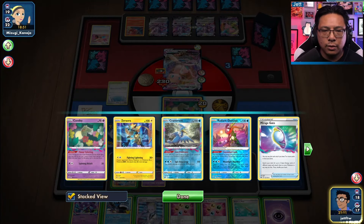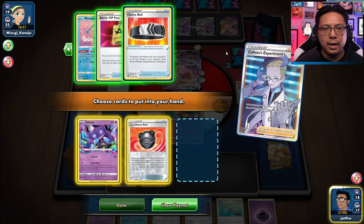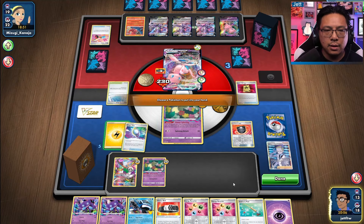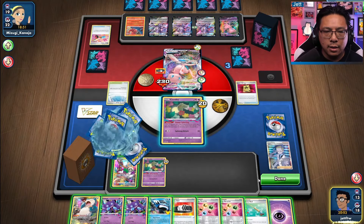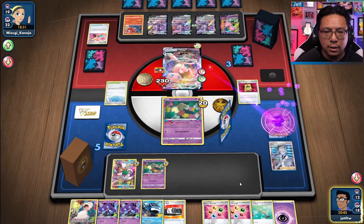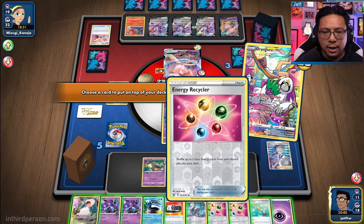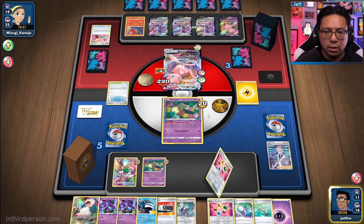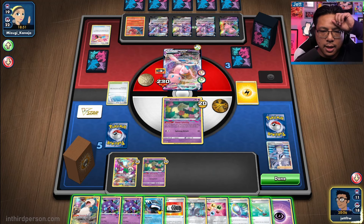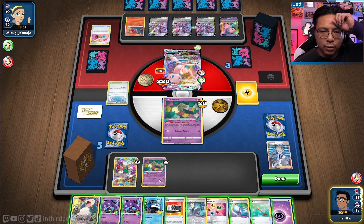We do get the Sableye and we have 10 in the Lost Zone. Let's see if we can get a Sableye, Heavy Ball, Choice Belt — I don't need any of these cards right now. We need to dig further into the bottom of the deck. Ideally a Mirage Gate. I can't do anything right now. There's the Mirage Gate. I think we have to Sableye here — that's kind of a waste of a Mirage Gate though. If we get the knock and we have just enough energy here for the retreat, I think we're going to have to recycle soon.